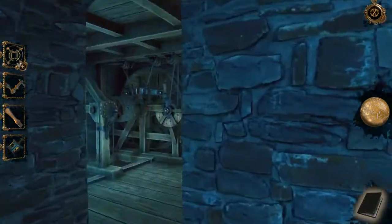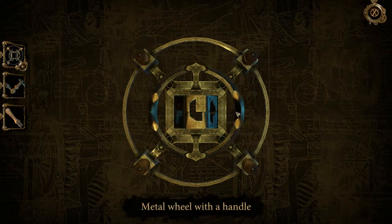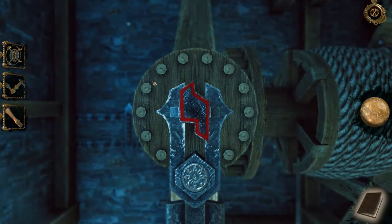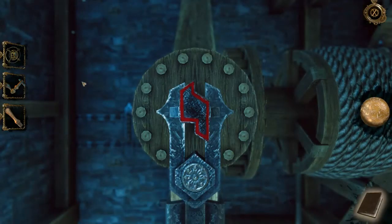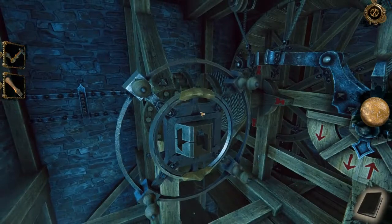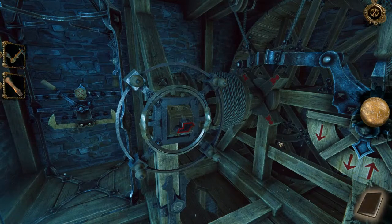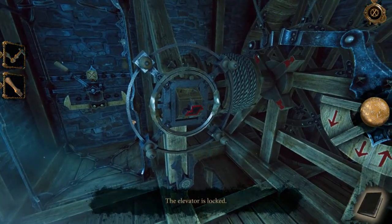Let's combine some of these things. This gets combined with that — slide this on the top and bottom and we get the completed winch wheel. Now we pop that on here, but first we have to make this shape, so let's look for that. Now things can spin — a hook comes up and an elevator comes down because it's lacking a counterweight. We can spin this — oh, the elevator's locked.